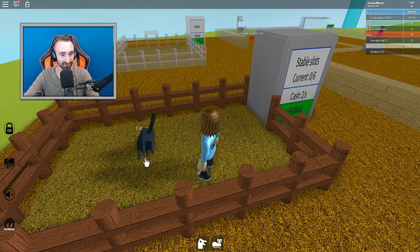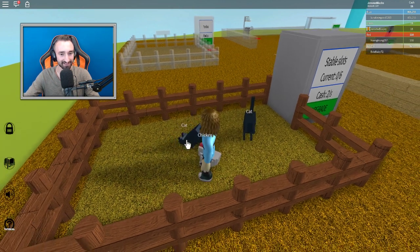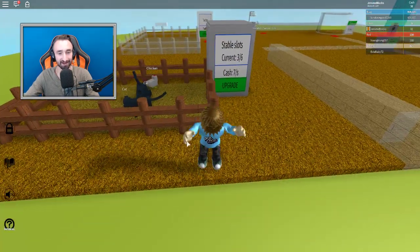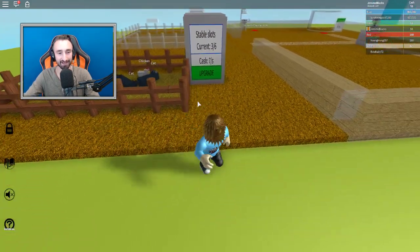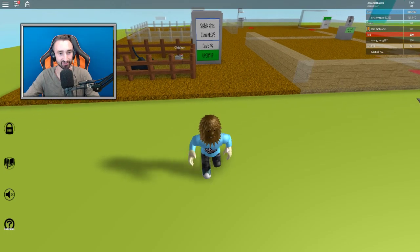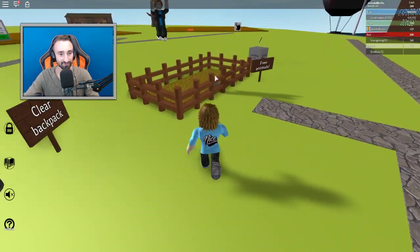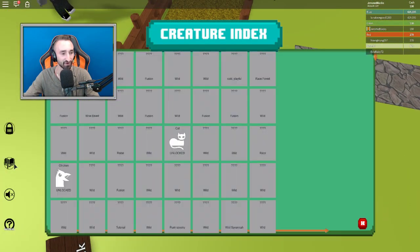Alright, we'll come back for more later because I think it said we had up to 6 of them. So let's go ahead and drop them in the stable. Click on a stable, fusion chamber, or selling machine. We'll put them right in here. And uh-oh — why is that cat flopping around everywhere like crazy? What's going on? Alright, well there we go. We have cash now at $7 per second. Oh, that's really good actually.